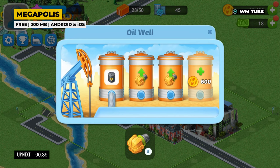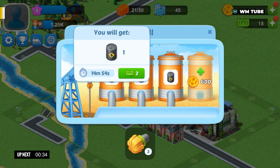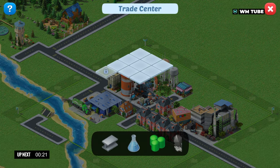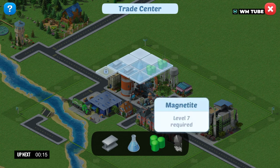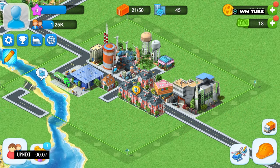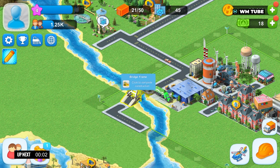The game starts with a small plot of land and limited resources. The goal is to transform the empty land into a bustling city by constructing various buildings, developing infrastructure and managing resources effectively. Players must strategically plan their city's layout, taking into consideration factors such as traffic flow, available resources and the needs of virtual citizens. As the city expands, players can unlock new technologies and services, and invest in infrastructure such as transportation networks, parks and utilities to enhance quality of life.